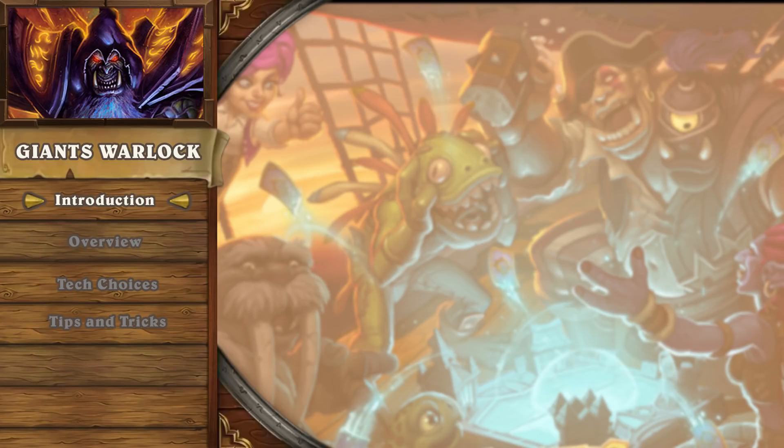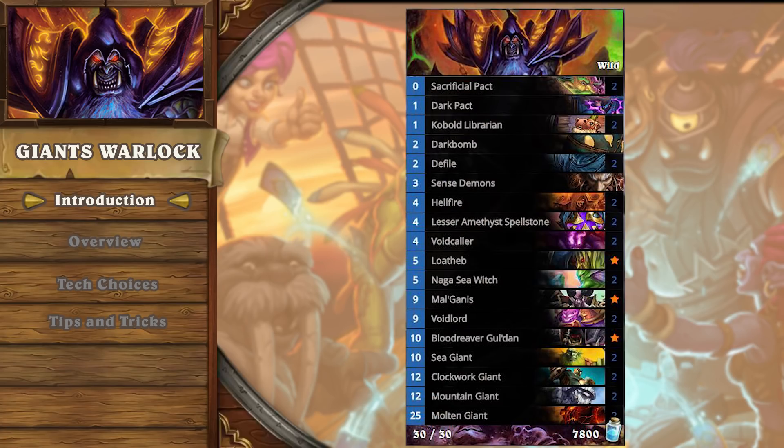Welcome back to a Wild Selection from our Tempostorm deck introduction series, featuring Giants Warlock. Kobolds and Catacombs introduced a few really strong control tools, which allowed for the formation of a brand new Wild exclusive deck.